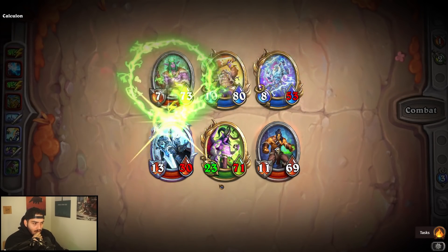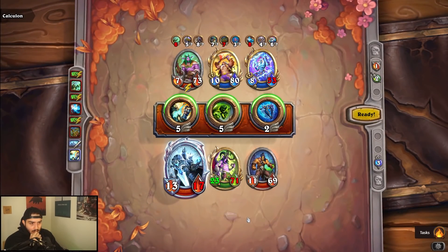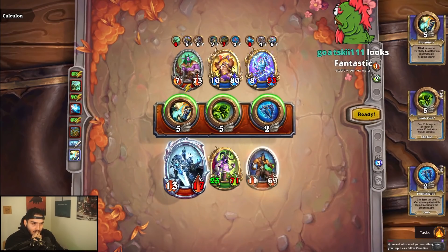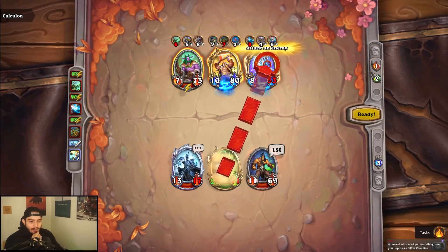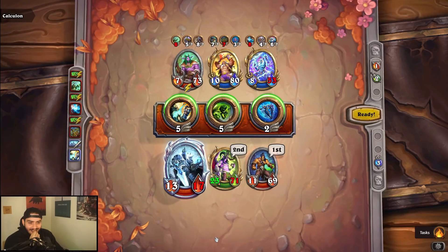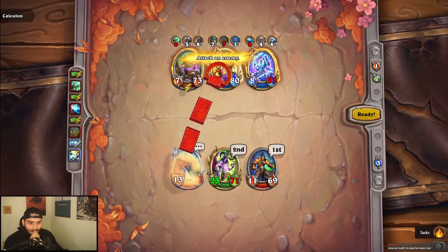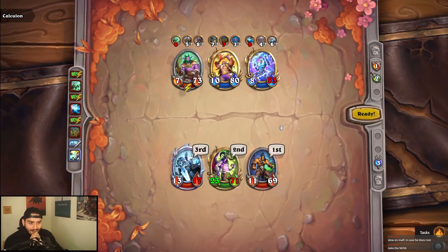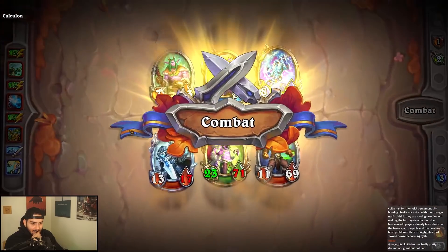He doesn't actually kill. I guess he used two abilities on that — he just uses one. I don't think he's gonna be able to attack. I could just do this anyways — slow him down. I need to kill Brukan — Brukan's too scary. Thanks so much for the sub! Slow mouth down in case he doesn't root. If he roots, maybe it's just better to do this. I'm okay with this, this is fine.